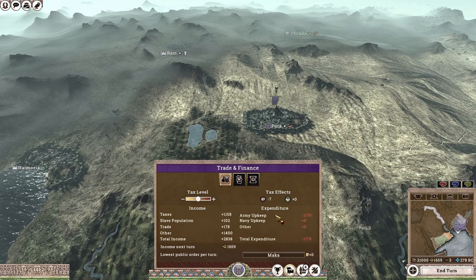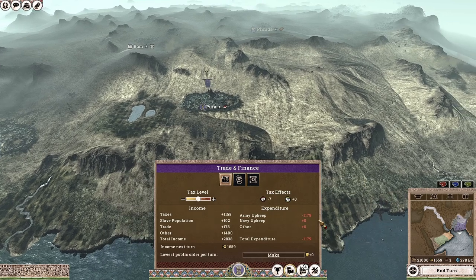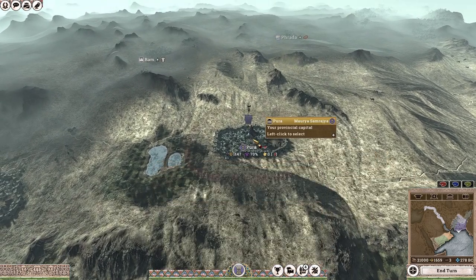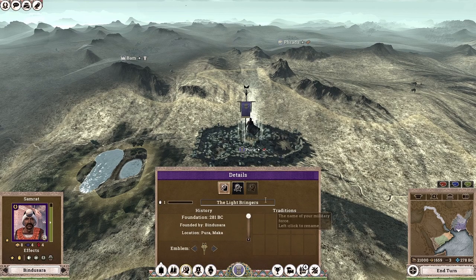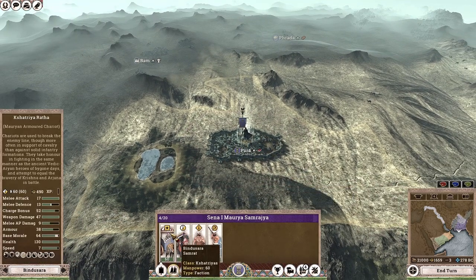The reason for this tech path is that when we look at our finances, we have two major expenditures: army upkeep and naval upkeep. Any upkeep cost reduction is going to significantly help improve our economy. Currently we have an army, and I'm going to quickly rename it to 'Sena', which means army. It's currently headed by our faction leader Bindusara.